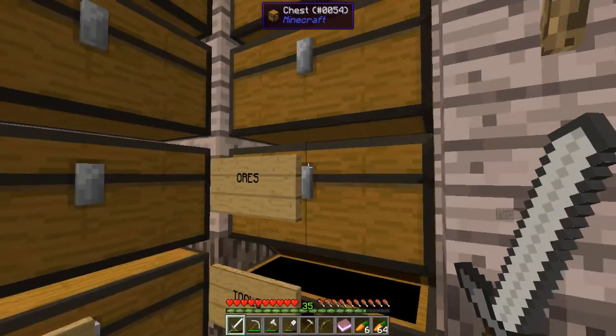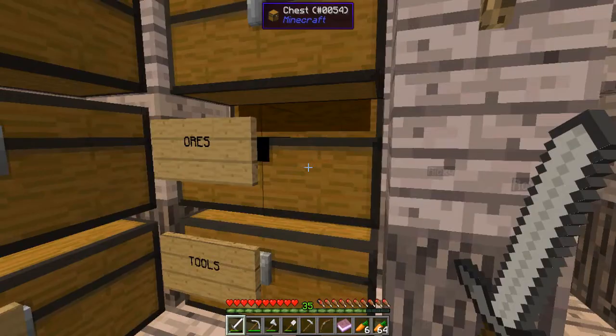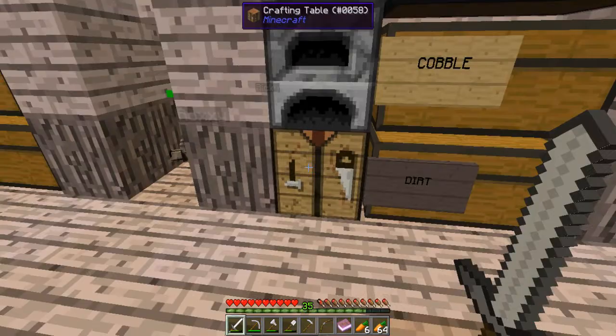Do I have a Flint and Steel? No, but I can make one very easily — one iron, one flint, and we've got a Flint and Steel. So there we go: Obsidian, Flint and Steel, arrows, sword, food. I'm sorted. Beautiful. Let's do this.